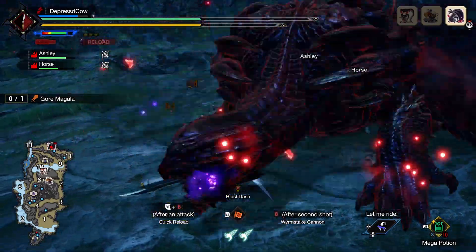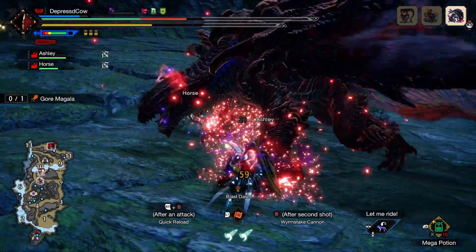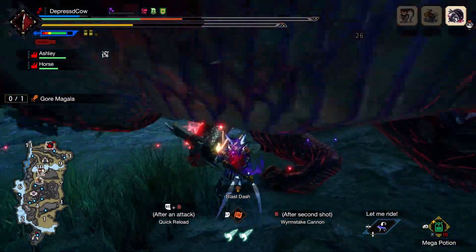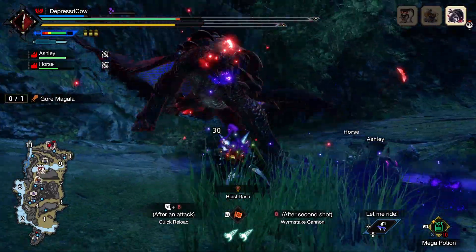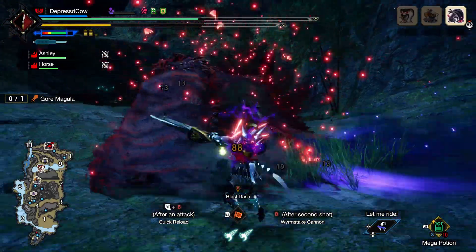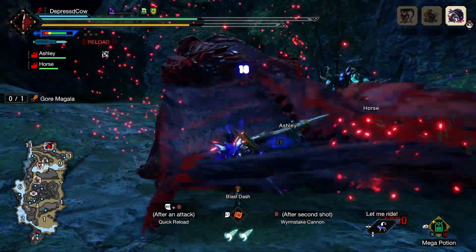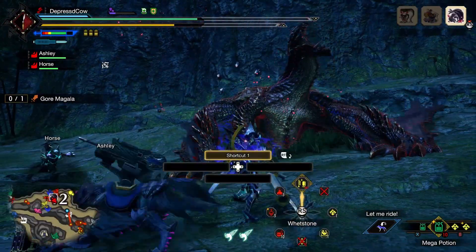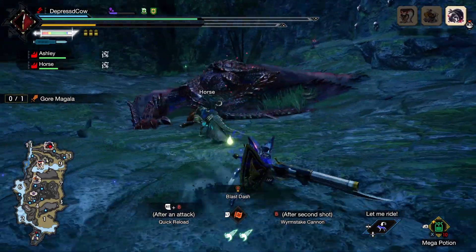I think the hardest thing about using Gunlance is the Wormstake. One of the things that bothers me is that if you do an overhead slam into the full burst and try to reload, you'll end up doing the Wormstake animation instead. That I find kind of frustrating, but you can do a sweep after the full burst and then reload — so at least there's kind of a way around it — but I would like to be able to reload and then do another overhead slam.